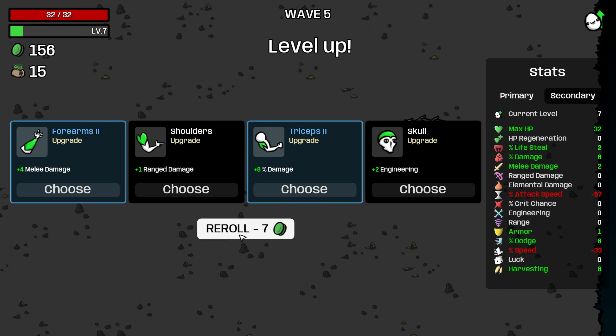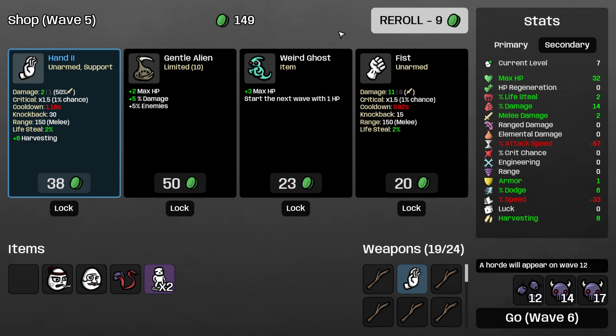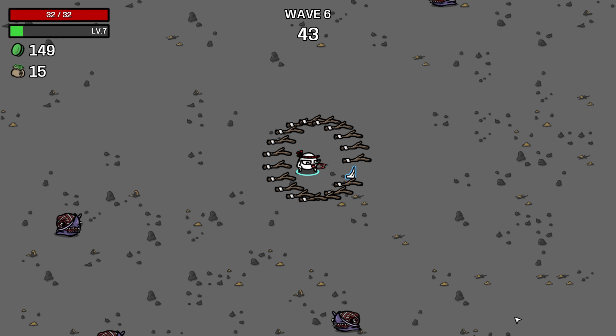Take dodge here. We don't really need melee damage, we just have percent damage. So the thing with steel is it doesn't really do anything. Because what happens is you buy 12, you basically just get a minus 11 luck and the next item is actually free. So it's slightly worse than normal. I think we can roll one time. Was kind of hoping for a stick there. I guess we can lock gentle alien.